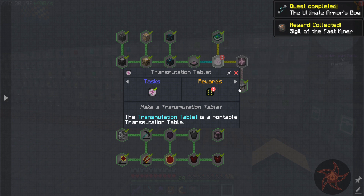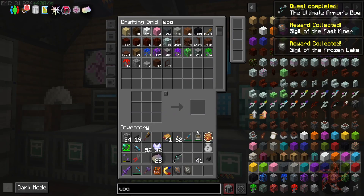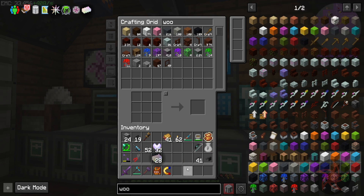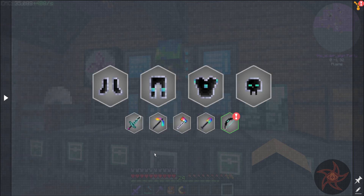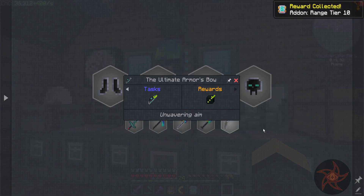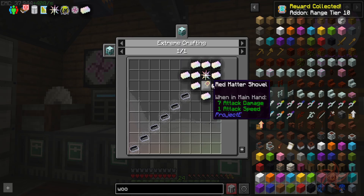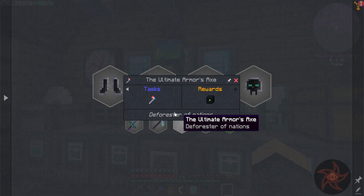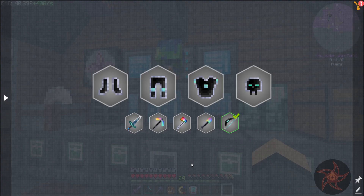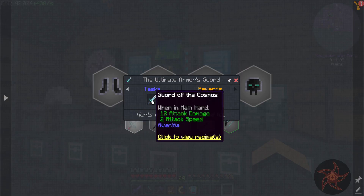Sigil of the Fast Miner. Sigil of the Frozen Lake. Getting a lot of blood magic sigils now. We got the Longbow of the Heavens anyway, which is under the Ultimate Armor tab. I'm gonna add on a range tier 10. So I need a Red Matter Shovel — which I don't think I have — Red Matter Axe, Red Matter Pick, and Red Matter Sword. And now I need my Gem Armor, which we have made.